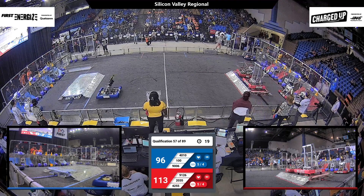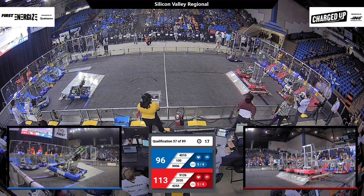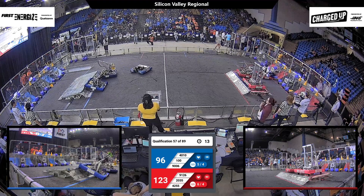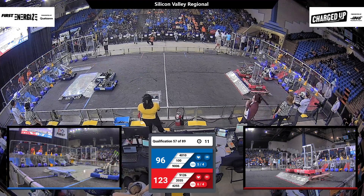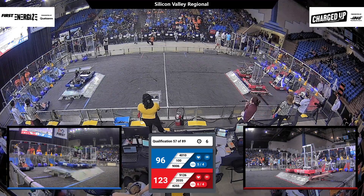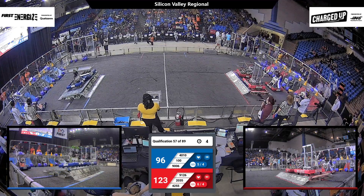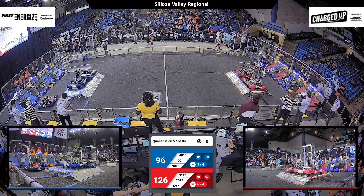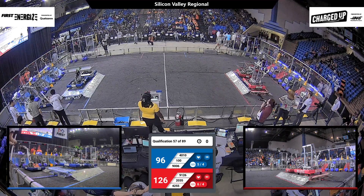20 seconds left, and on Red Alliance we have Roborockin' Bots and Silver Hawks docked and engaged on their charging station. 10 seconds left, Blue trying to get on their own — having to make sure that they're not facing the steep side of it. But now with five seconds left, we get Crescent Ring and Prepa-Tech Nautilus, and it looks like they do manage to get that charging station level, earning two robots also docked and engaged for Blue.